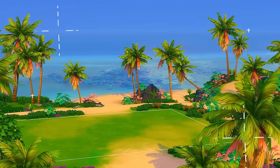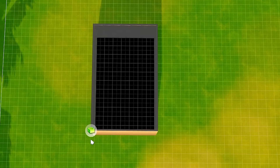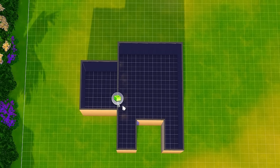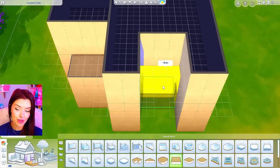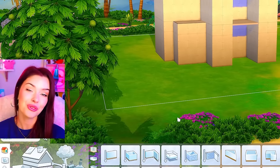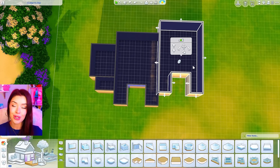I feel like I need some good warm weather in my life right now so we're going to be building here in Sulani and we're going to start off by building two shells. It's going to be townhouse style - maybe we can bring out a room over here. We'll do the same thing up top but I'm going to add a balcony at the front and also a flat square piece right here in the center so we're going to have a front balcony here as well.